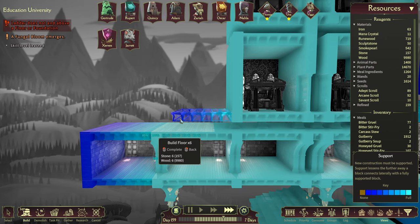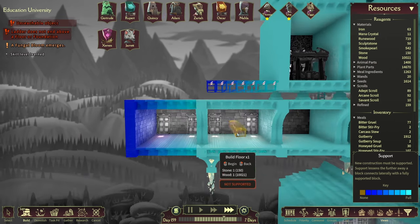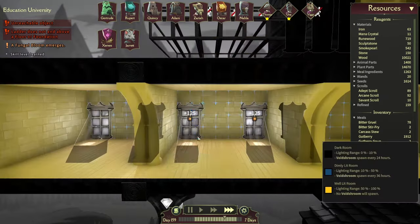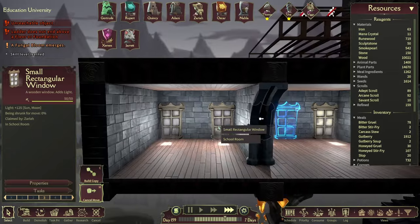Hallways are free and allow anyone or anything to pass through. Doors cost some wood and only allow staff, students, ghosts, and any spectral enemies through.